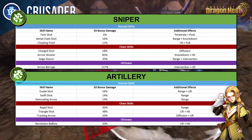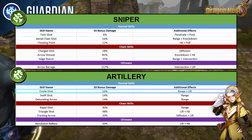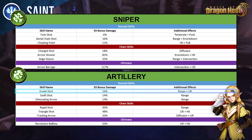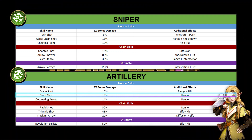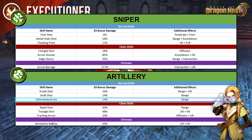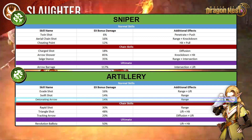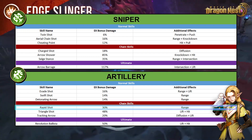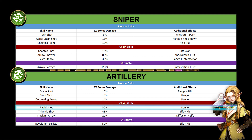Up next are the artillery skills. Starting with evade shot — while it's already great, the additional effects would have been better if it were range plus area damage; the lift is too PvP-focused. Swift shot was already not great in PvE but might be interesting in PvP, though the additional damage is pretty small. Next, detonating arrow only had two weaknesses: range and animation speed — glad they addressed range with the EX version. For the chain skills, rapid shot's EX version balances the scales against the sniper and the bonus damage is solid for an already staple skill.